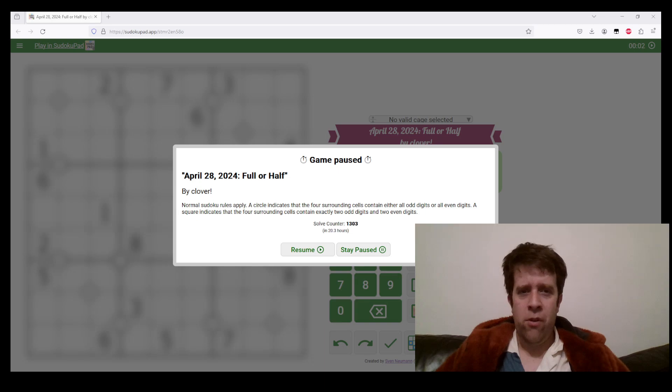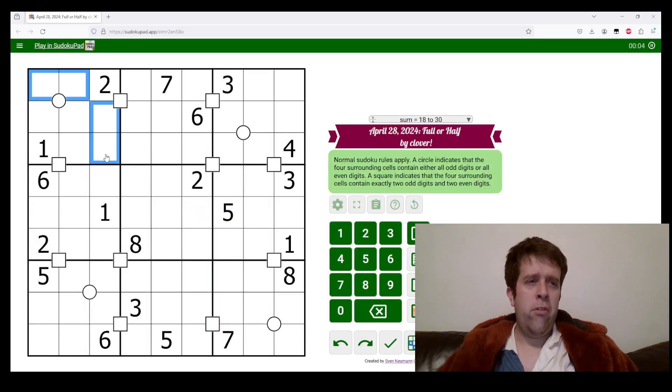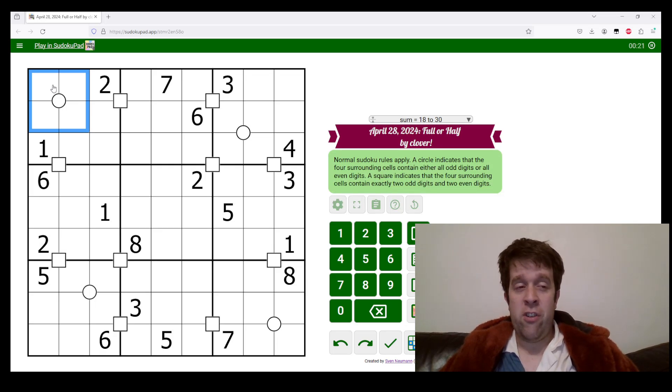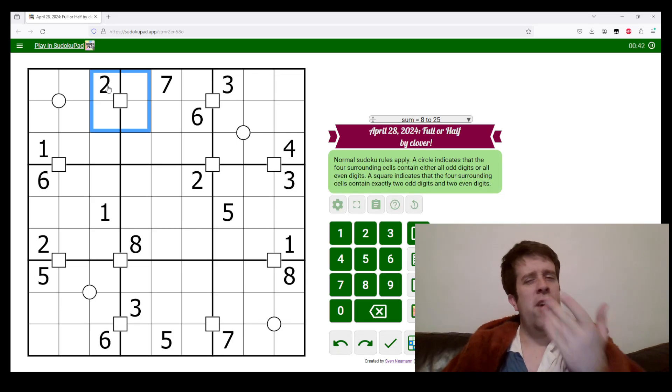Let's get into today's puzzle. This is Full or Half for April 28th, 2024. Normal Sudoku rules apply — in each box, each row and each column we have the digits one to nine once each. In the middle of some four-cell groups we have circles. If we have a circle, it indicates that all four digits are odd or all four digits are even. If we have a square, it indicates that two of them are odd and two of them are even. That's the whole thing — you can do this, I believe in you.